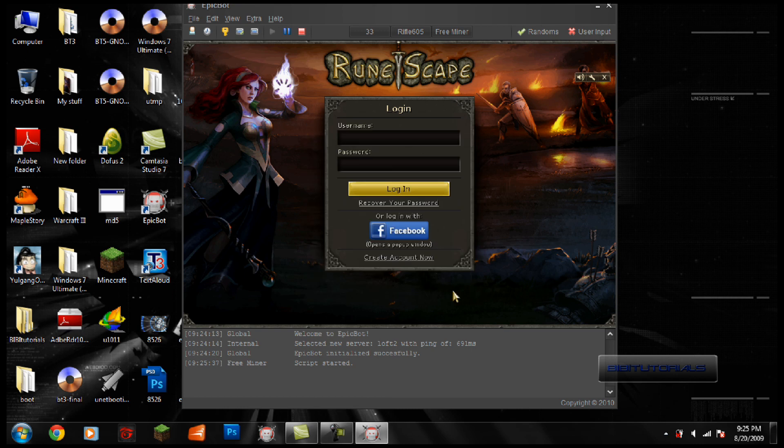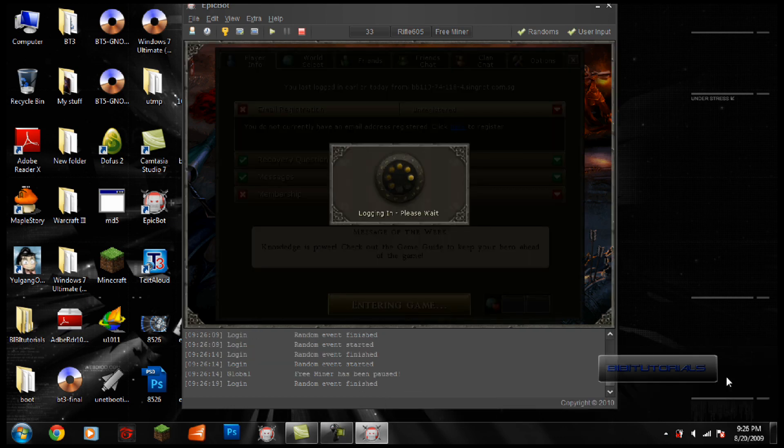Once I press Start — I press Start and that's it, that's all I have to do. It will log in for me automatically and just do its job. And we have logged in.